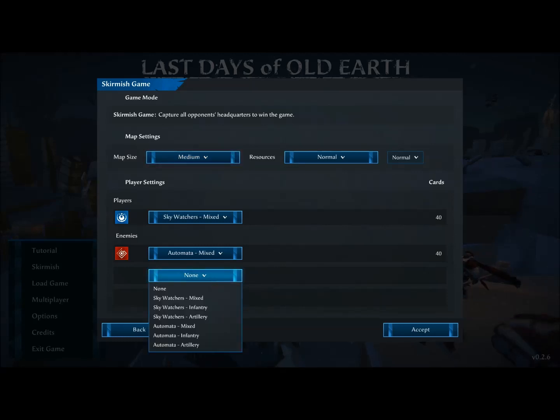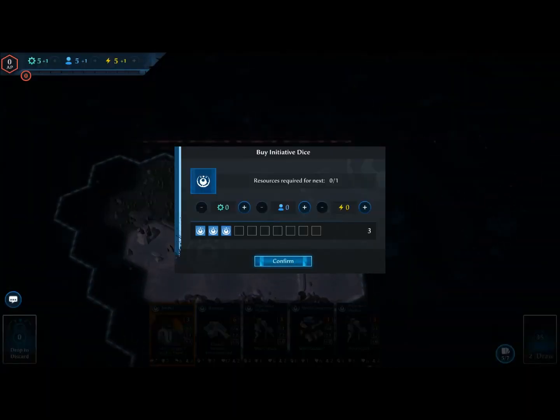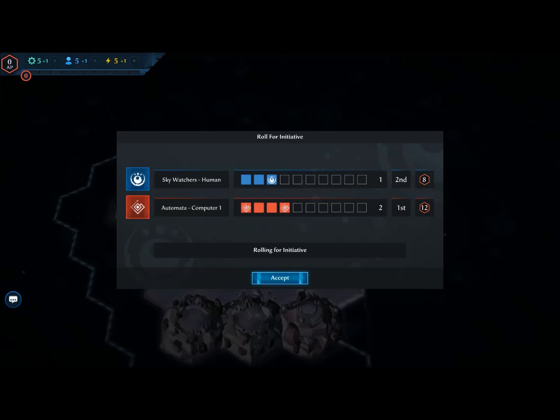As for the Automata, we could change this up and specify what kind of Automata we want to face. We could add another Sky Watchers — basically another ally. But right now I'm just going to go with this. The map is going to be randomized, and I hope we get a nice starting position. We'll get started on Last Days of Old Earth.